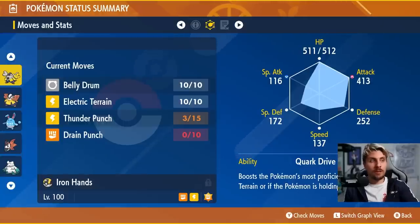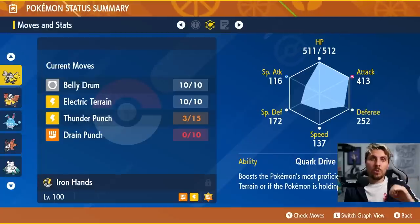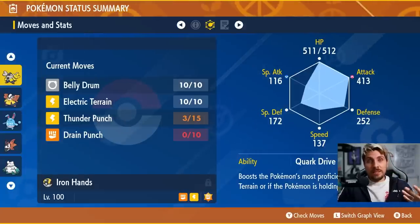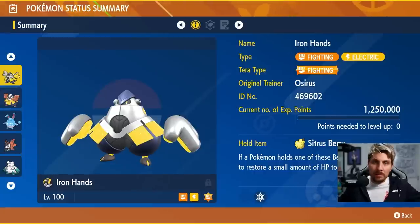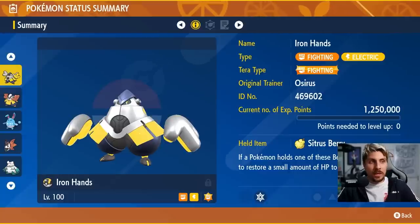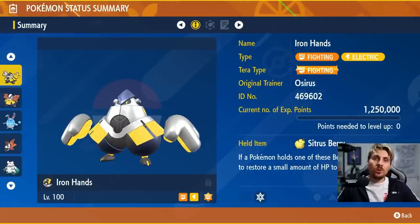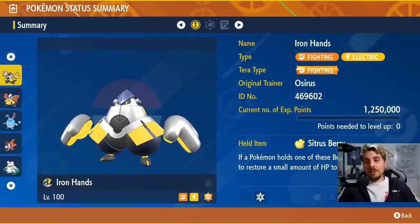The moveset is Belly Drum, Electric Terrain, Thunder Punch, and Drain Punch. Primarily you'll rely on Drain Punch — it's its strongest attack and a form of recovery. Electric Terrain not only boosts Thunder Punch but also protects you from being put to sleep, which is the main reason it's on this set. The item is Sitrus Berry, which gives that instant HP boost after Belly Drum, letting you get that Drain Punch off at +6 Attack.